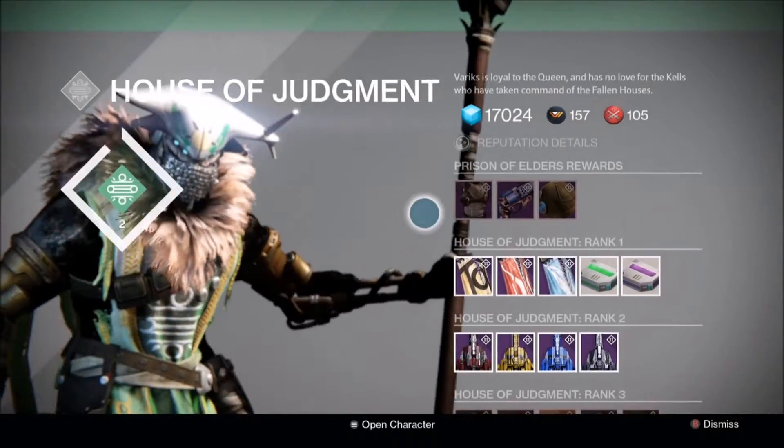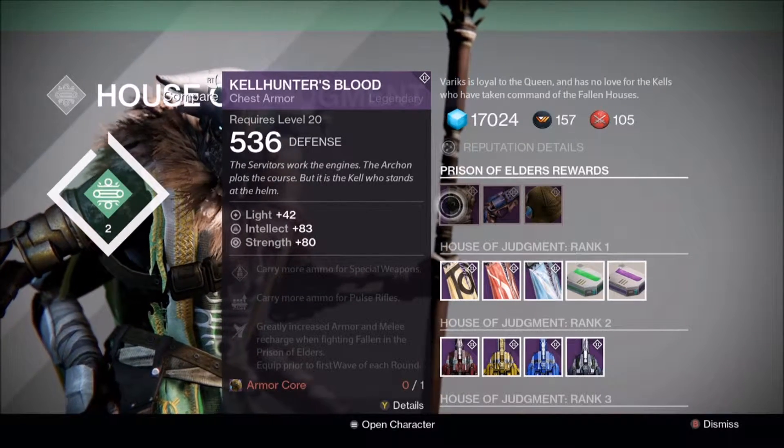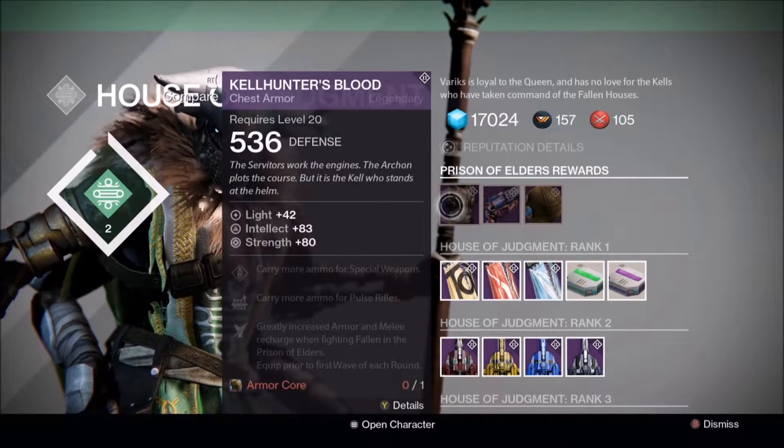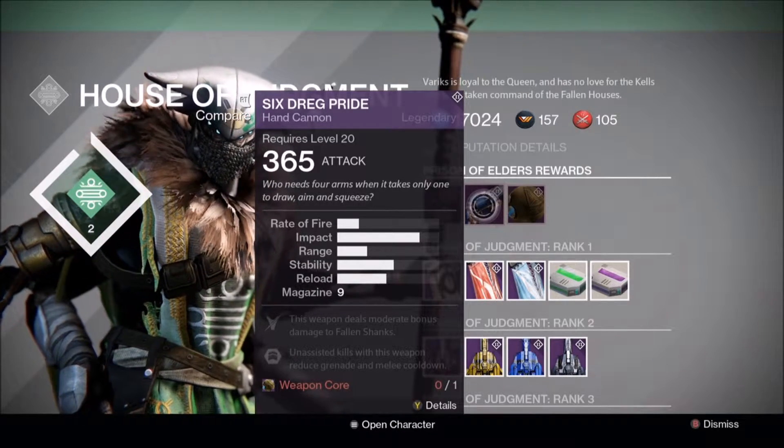For the hunters, Variks is bringing a chest piece with Intellect and Strength, special and pulse rifle ammunition, and greatly increased armor and melee recharge when fighting Fallen. It's a pretty decent chest piece. Six Dragon Pride is the weapon this week.